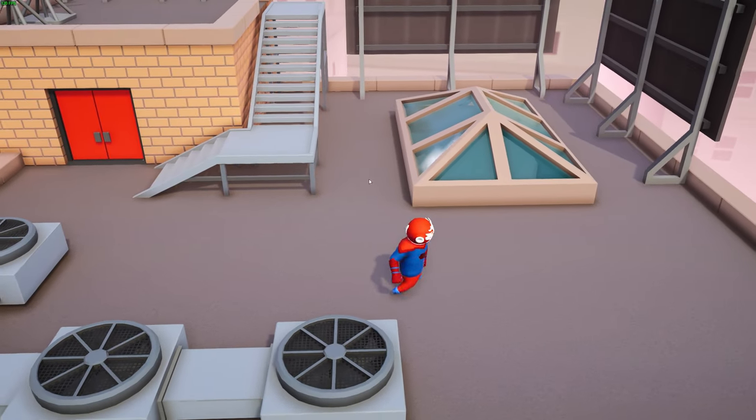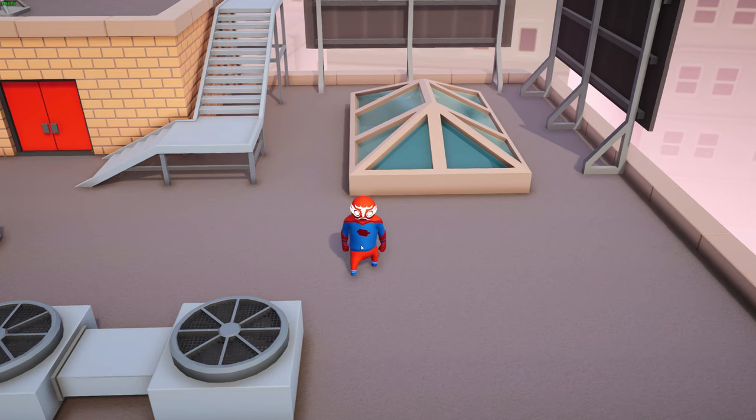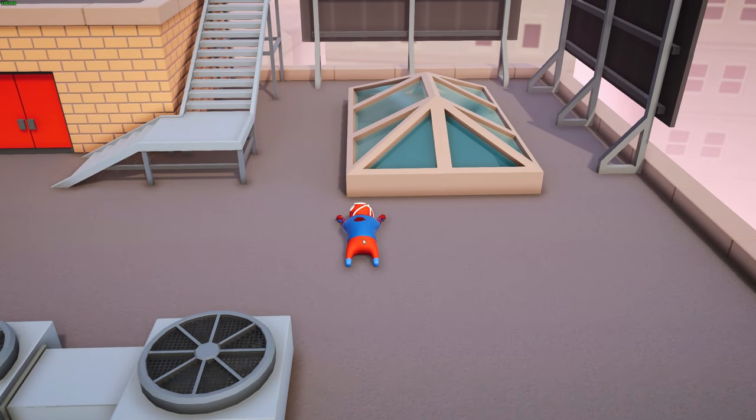Wherever you have your mouse cursor is where the item is going to spawn, or the effect is going to be applied. If you press 1 on your keyboard, it's going to do the effect from vents where you're gonna get pushed down.